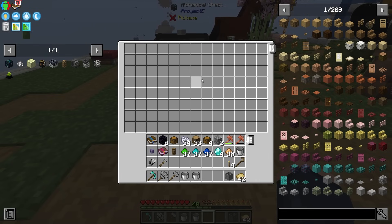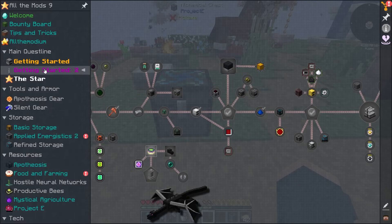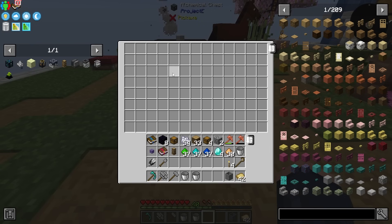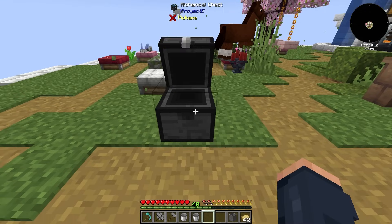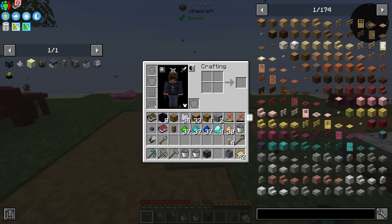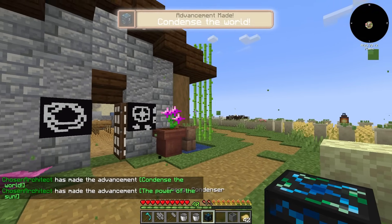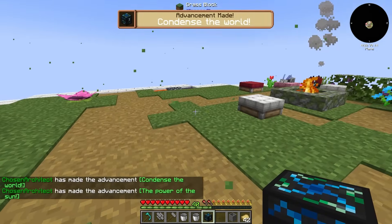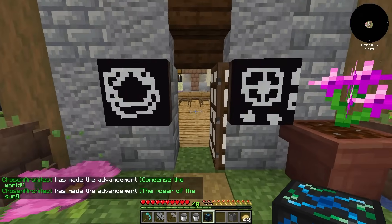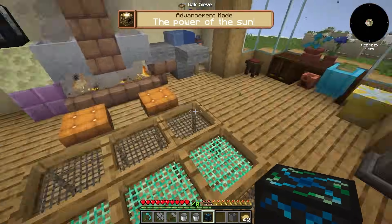With all of that out of the way, we can go ahead and craft this thing up. It is going to require an alchemical chest, which in its own right is actually a very powerful chest — it's pretty large, containing what looks like about four chests worth of storage. Then we basically need to take this and turn it into our energy condenser. This gives us access to all of the Project E stuff without actually having any sort of tablet interface — so this is a little bit manual, whereas later on we'll be able to just burn items into the tablet itself.